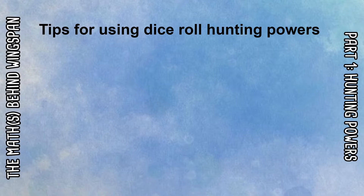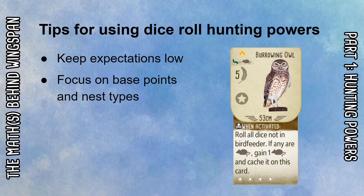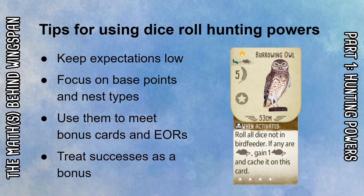With these dice-rerolling powers, I try to keep my expectations low. I focus more on the base points and nest type rather than the hunting power. A really good example is the burrowing owl — a lot of people recognize it's not great because of that hunting power, but it's still five points with four egg spaces on a star nest. If I've got a good bonus card or end-of-round goals that fit, I'll focus on those rather than the brown power. If I do get some cached food from it, that's just a bonus. If you go in expecting a lot of cached food from a bird like this, you'll just be disappointed at the end of the game.